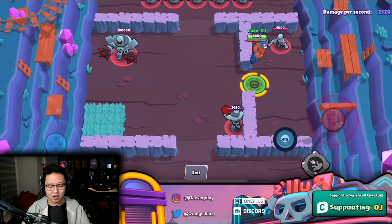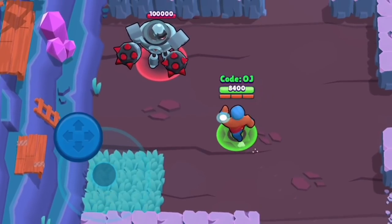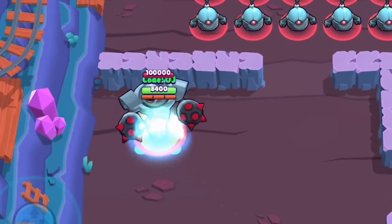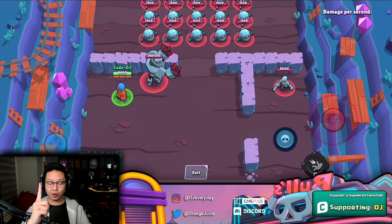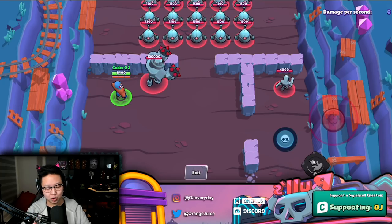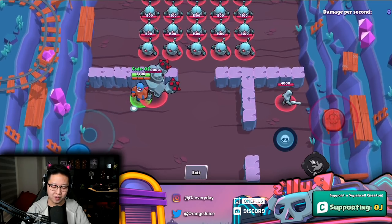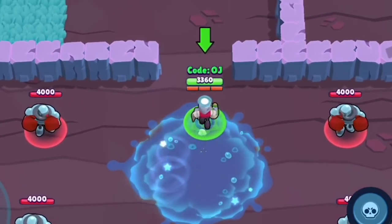You jump in and throw someone backwards — towards your teammates, then you wipe them out. It is a little bit harder to aim because he throws backwards and sometimes you're a little off. It's unpredictable. This gadget is gonna be very hard to control, but it's gonna be fun to throw people.